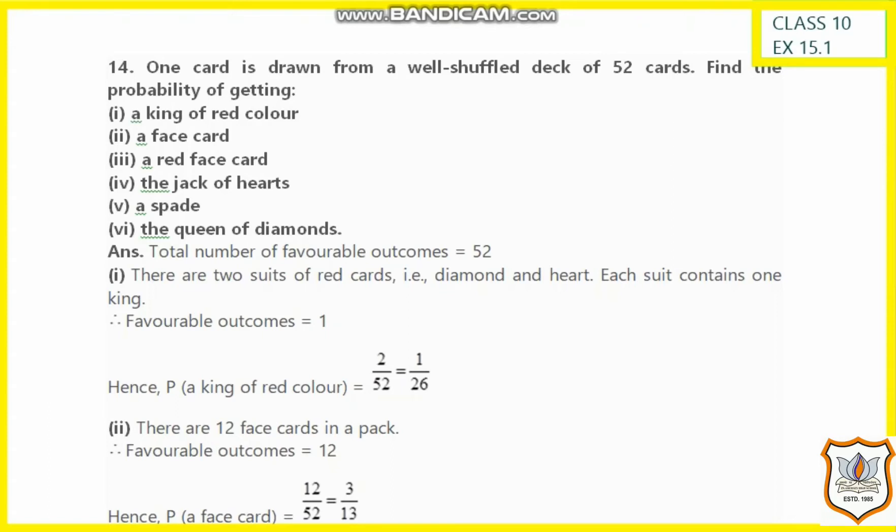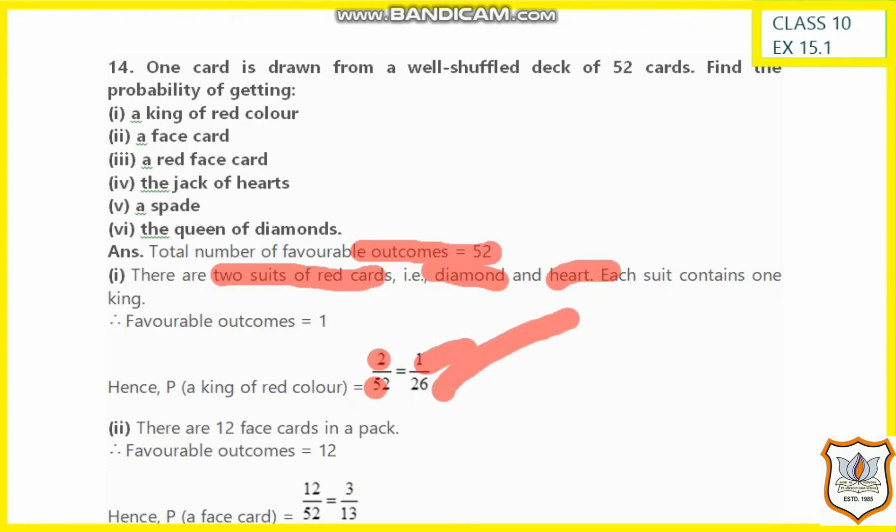One card is drawn from a well-shuffled deck of 52 cards. Find the probability of getting a king of red color. The total number of cards is 52. There are two red suits — diamond and heart — so the favorable outcomes become 2. Therefore, the probability is 2 by 52, which simplifies to 1 by 26.